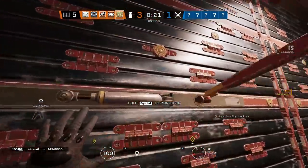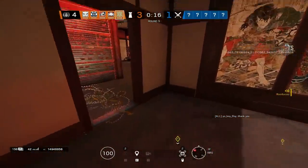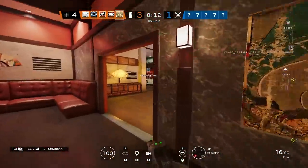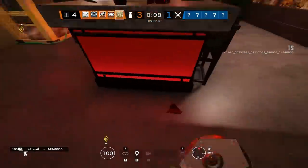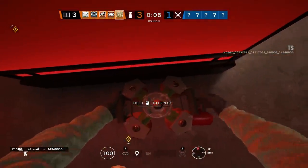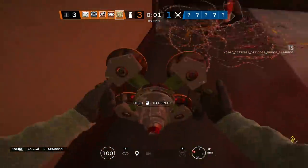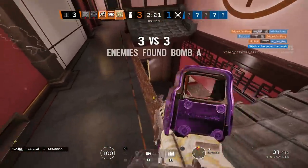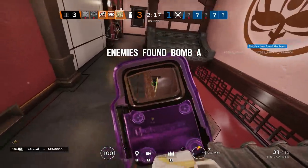Do you guys think the Jäger changes are going to be enough to dampen the 20-second meta a little bit? I think they will, plus more explosive capabilities on Ash — she has three of those now. And if you want to put utility down, like a Nomad or something, she can be self-sufficient because she can carry flashes. This seemed to be the general consensus among myself and the other content creators I was playing with. This is exactly what needed to happen: dampen Jäger's defensive utility presence without sacrificing too much of his fragging power.